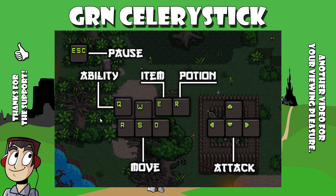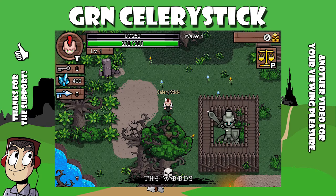So WASD to move, E for item, Q for ability — got that. R is a potion. And that's attack, so we don't even use the mouse, I guess. All right, let's try it.